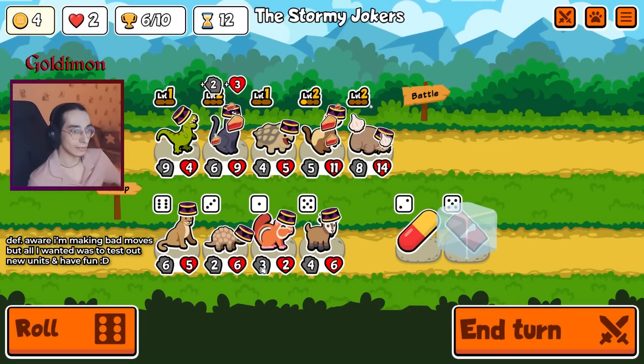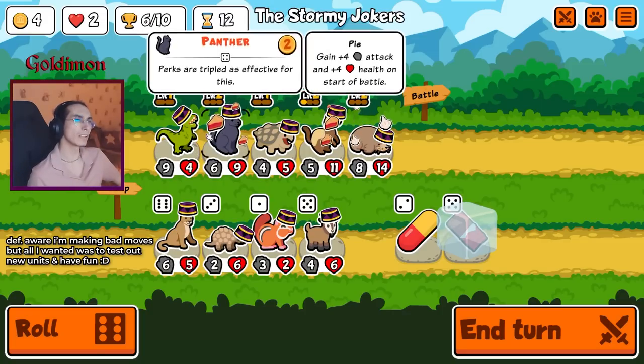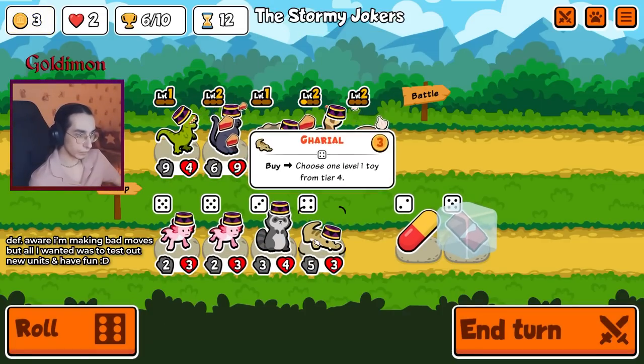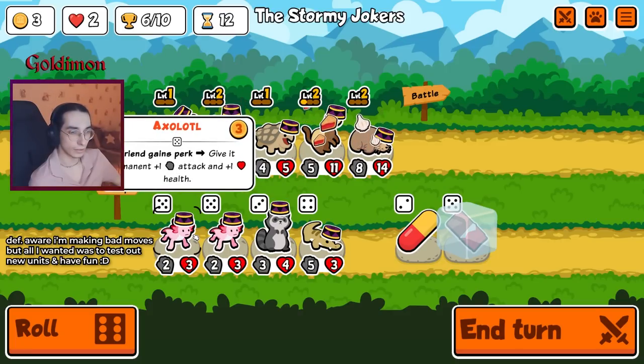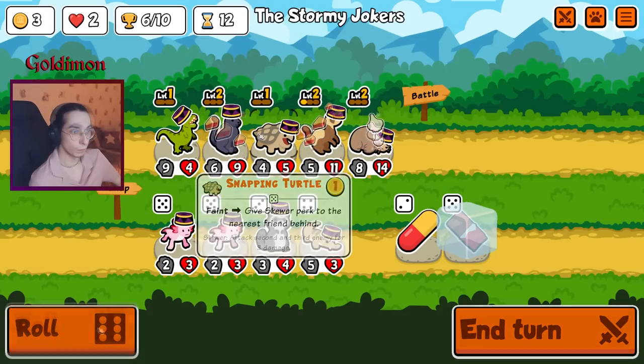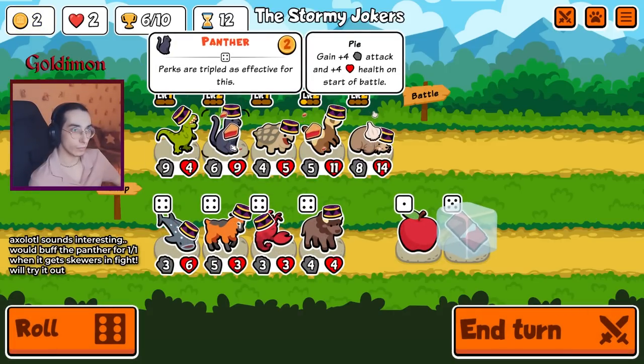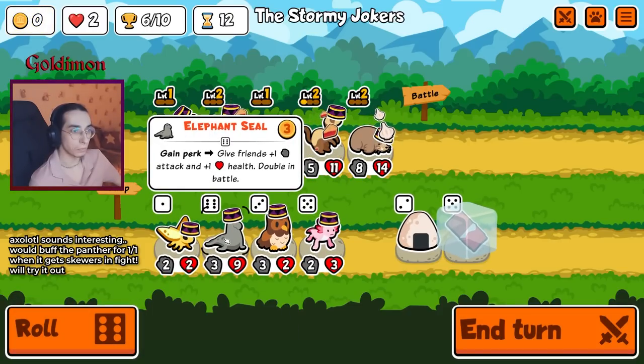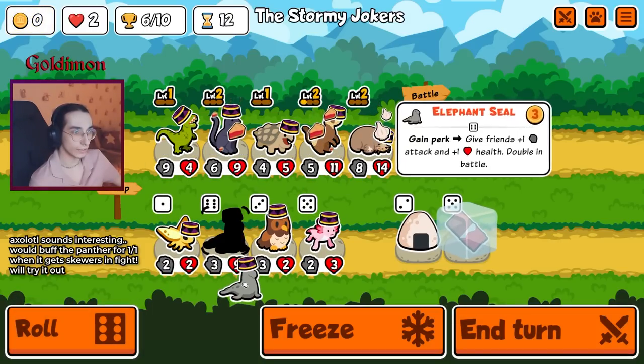Mango. Shadow. A Panther doesn't work — the telex. We'll keep the toys. Friend gains part — give it to swamp, plus one permanently. God damn it — why is Panther tier four? Give friends plus one when it gains perks.